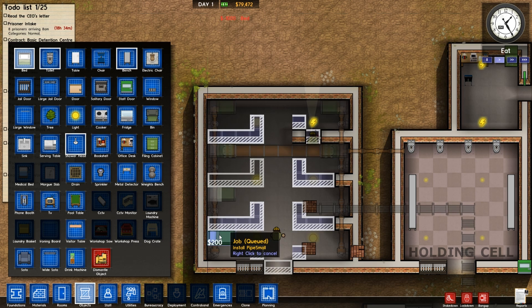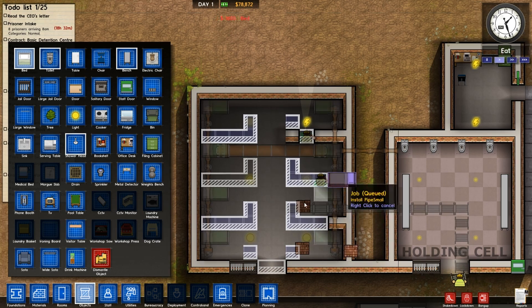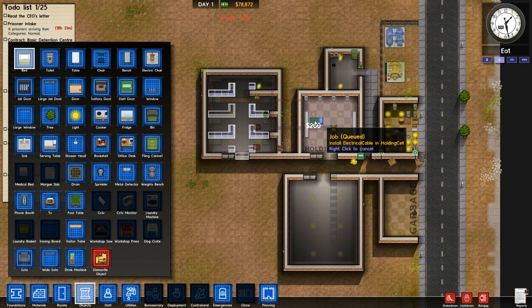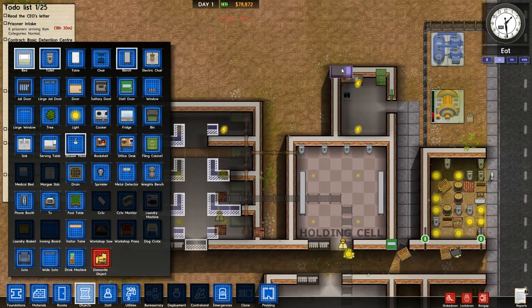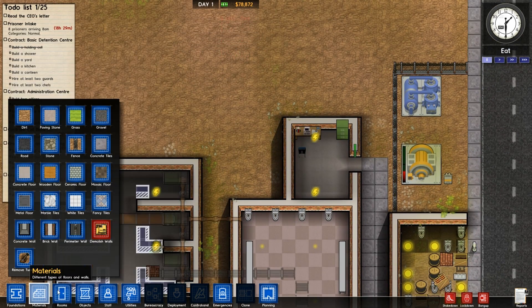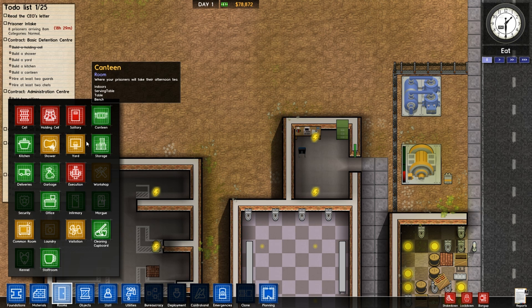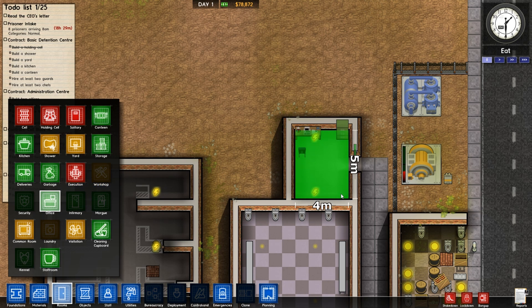Let's add some more beds — add another one in here. We're getting there. Need to get this room into an office so I can get the warden in basically, so we can start to research stuff, which is very very important. So that's now an office — why is that not an office? Oh obviously because it's paused.